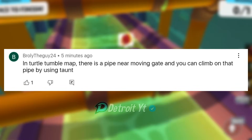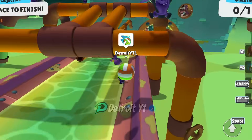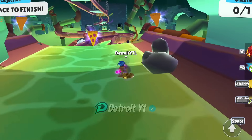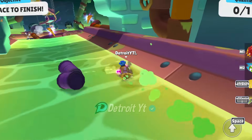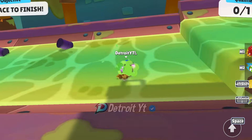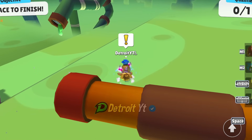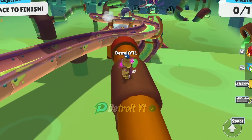In Turtle Tumble map, there is a pipe near the moving gate and you can climb on that pipe by using a taunt. Here is that moving gate and there is the pipe we have to climb on. After a few attempts, I climbed on the pipe. From here I can see the front view clearly. This myth is confirmed.